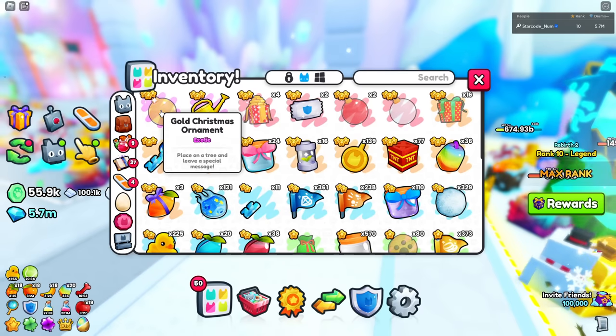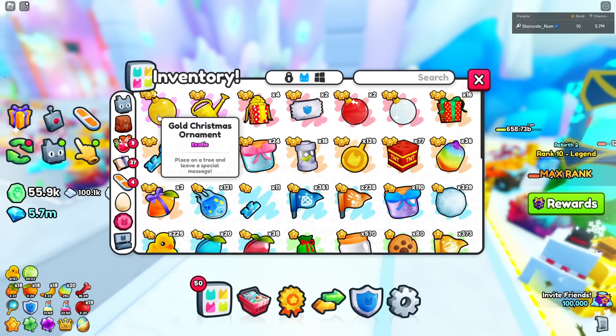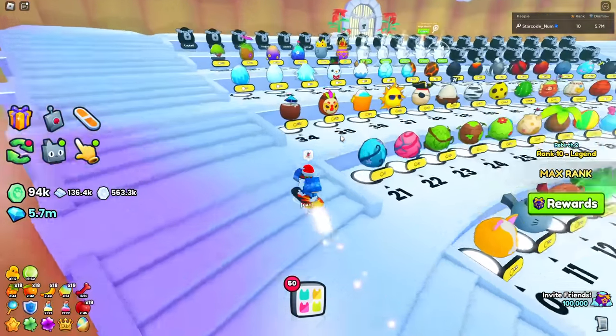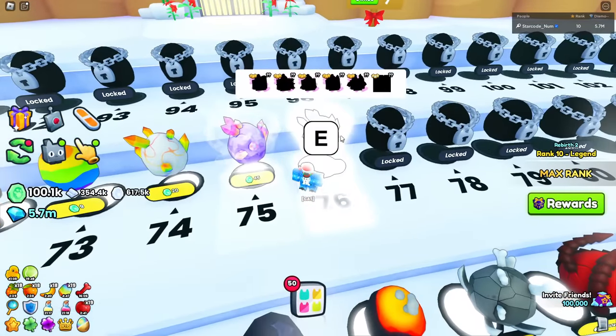We just got a bunch of rewards and some ornaments - oh my god, this is a gold ornament, that is an exotic! Let's go all the way back to spawn - I'm gonna leave my stuff here. Let's go buy some of the brand new pets - we've got a bunch of new eggs!